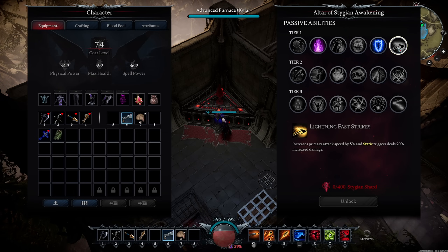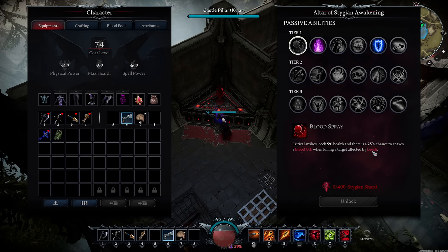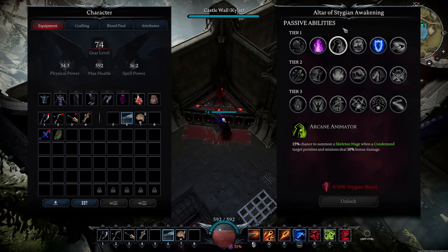For the Tier 1 unlock order, I'd probably start with Chill Weave first, then either Chaos Kindling or Lightning Fast Strikes depending on your build. From there I'd go Blood Spray — there's a lot of Leech applied with Heart Strike and it's really good for being out in the world where your health might be a little low and you get jumped. Then Spiritual Infusion. If you're running a skeleton summon build, Arcane Animator is probably the first thing you want, but otherwise it can go last.